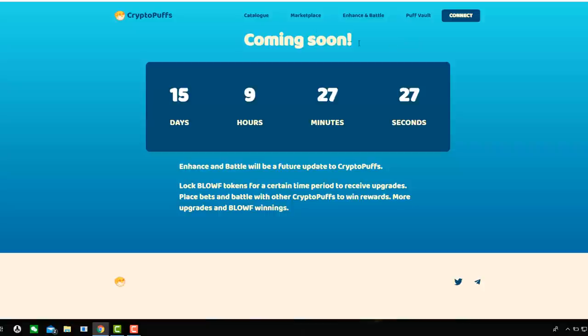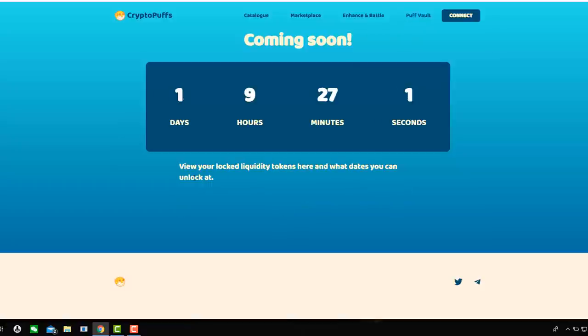Enhanced battle is coming soon — it'll be a future update of Crypto Puffs. You lock BLOF tokens for a certain time period to achieve upgrades, place bets and battle other Crypto Puffs to win rewards, more upgrades and BLOF winnings. And then there's the vault lock liquidity. So there's still a bit coming — we're still very early on in this one.